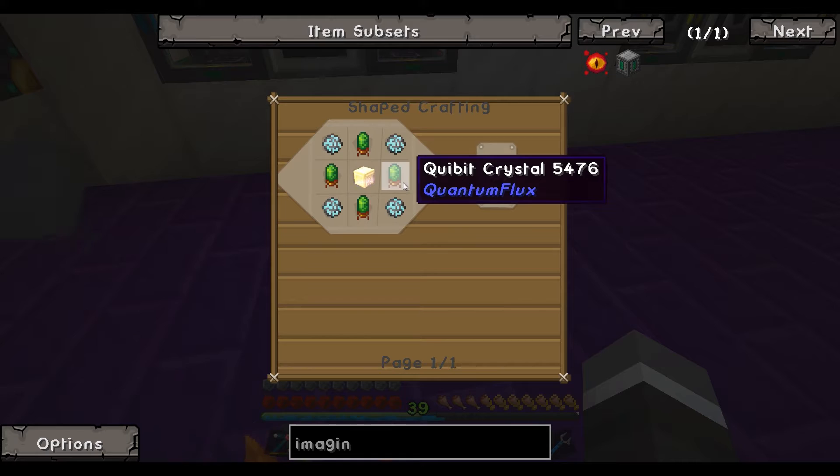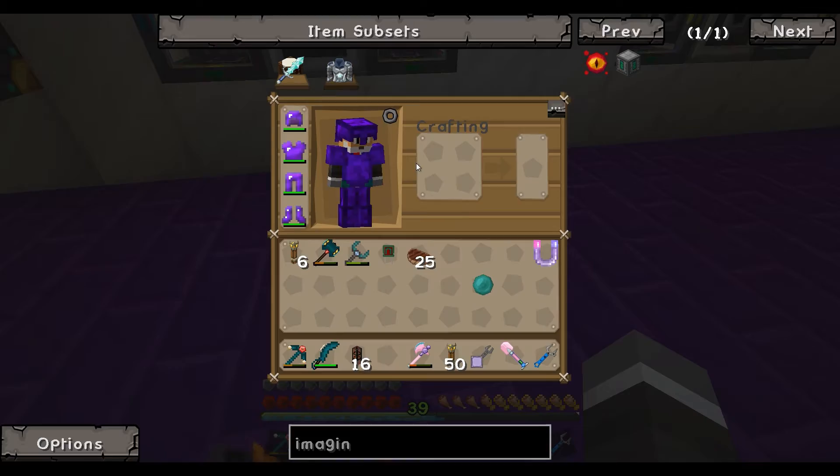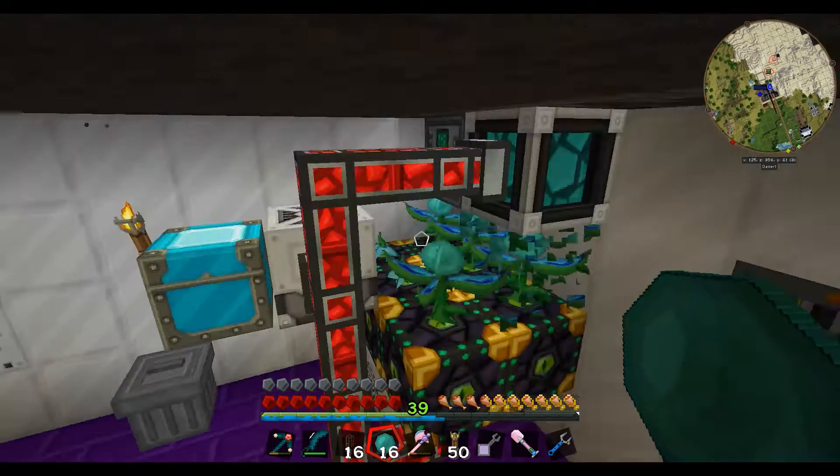These components are really expensive — they require a nether cube, some Qubit crystals, and four more ZBQ7s, but it gives you four of them. Qubit crystals are nether quartz, diamond, and redstone. This thing is beastly. I've disconnected my power to demonstrate — I wonder if that will show whether there's enough power in it.